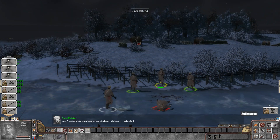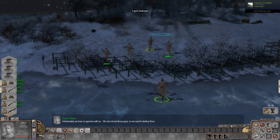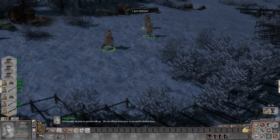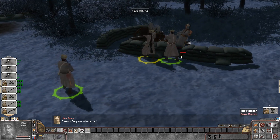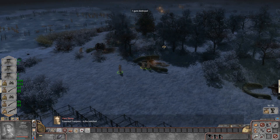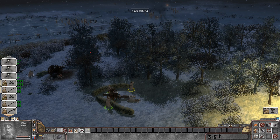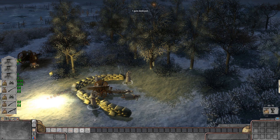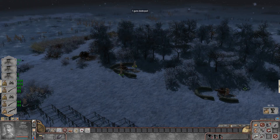Your Excellency, Germans have put low wire here. We have to crawl under it. Unfortunately we have no gunners with us — we cannot use those guns, so we need to destroy them. For the Tsar. Now remember — at this point the Tsar is still in power, but there's certainly a lot of discontent among the Russian army about whether the Tsar should stay in power. Some Russians are communists at this point, Mensheviks, all sorts of different things.